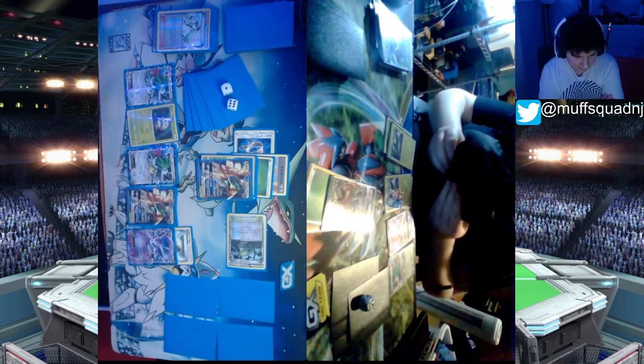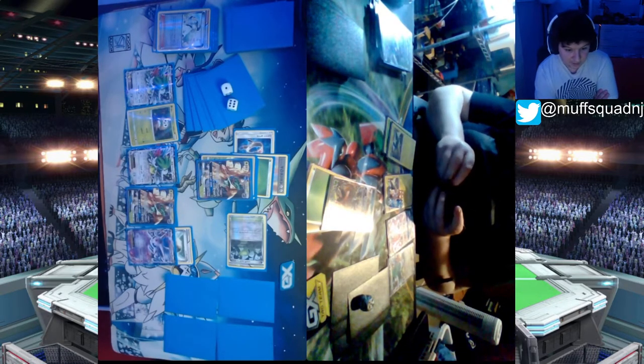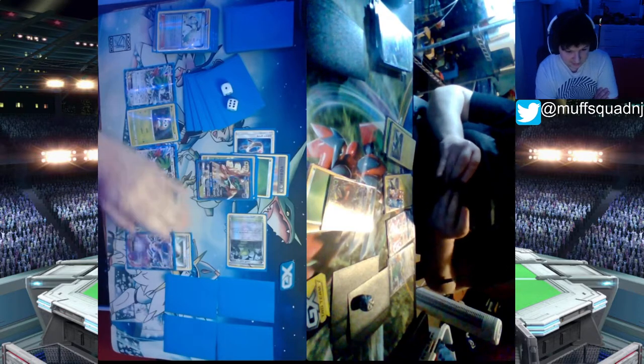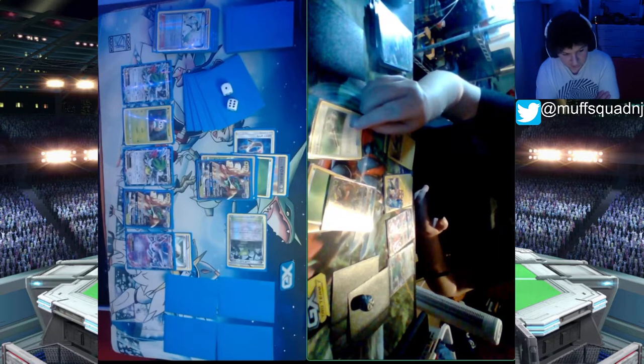I free retreat into Decidueye and Razor Leaf for the knockout, going to four prizes. Huge turn — sticking to my game plan: Feather Arrowing Grubbins and Vika Volts, taking knockouts, and preventing knockouts. He can't one-shot Decidueye GX since it has 240 HP and the most he can do with Choice Band is 210.